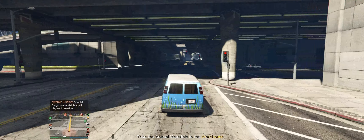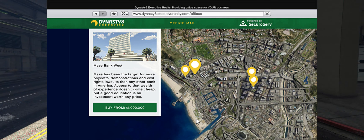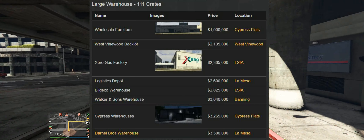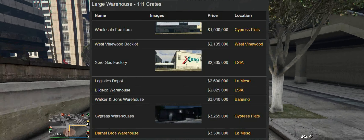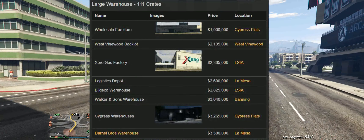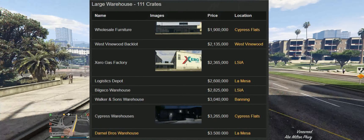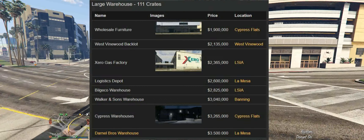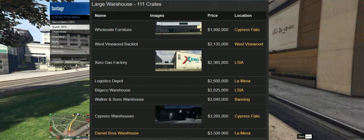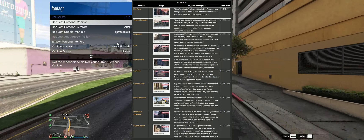To start collecting crates we're going to need two things: one is the Maze Bank West apartment that costs one million dollars. Next we have to buy two large warehouses — these both hold 111 crates each. The cheapest is 1.9 million dollars, next is 2.135 million dollars. I recommend getting the cheaper ones; they all do the same thing, it's just different locations on the map. Now at first these do seem expensive but you will be making your money back.